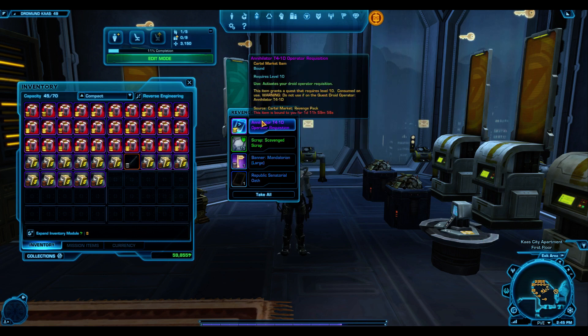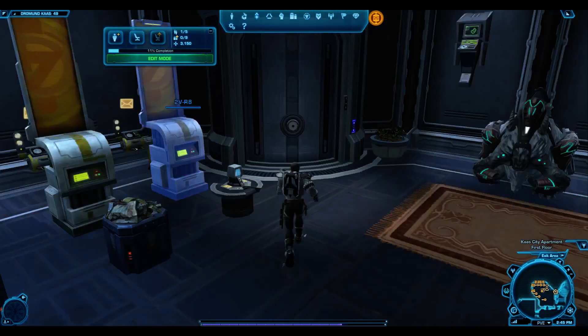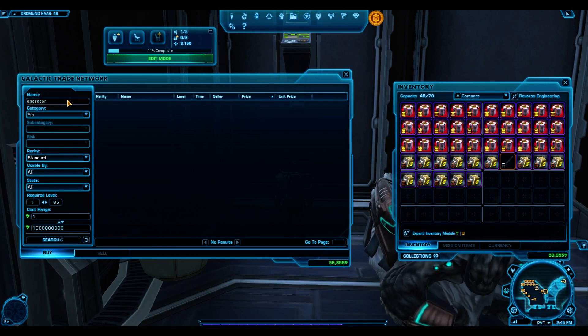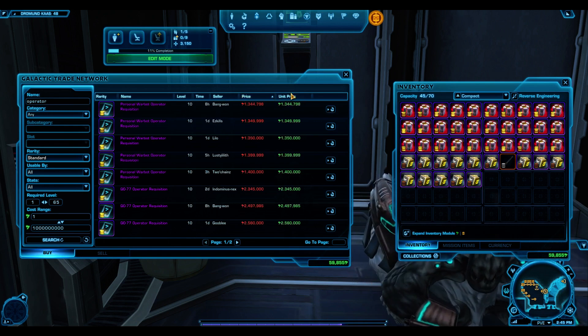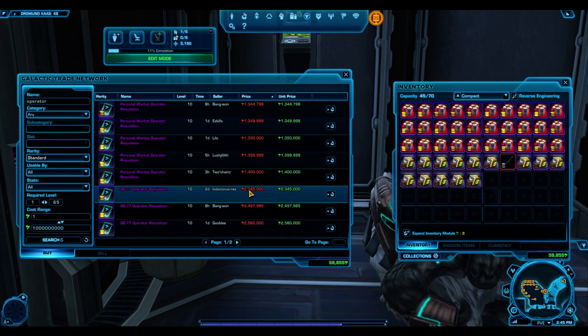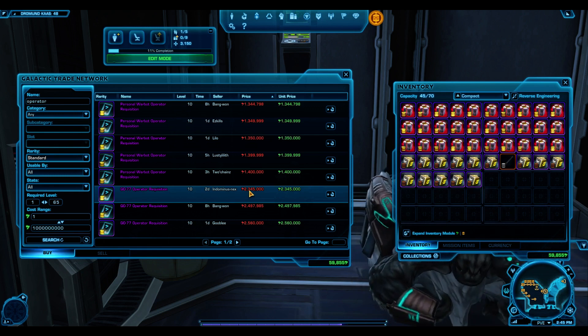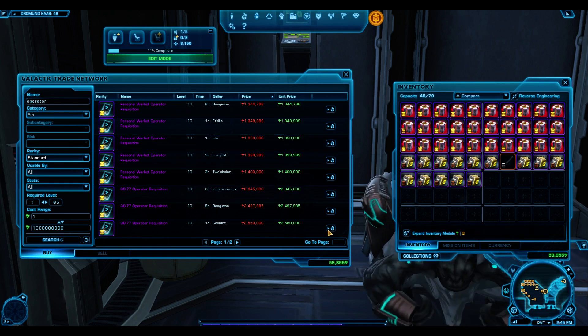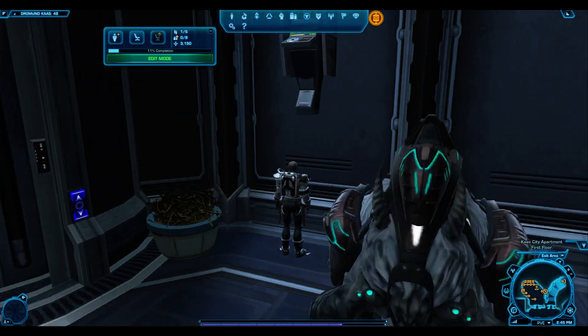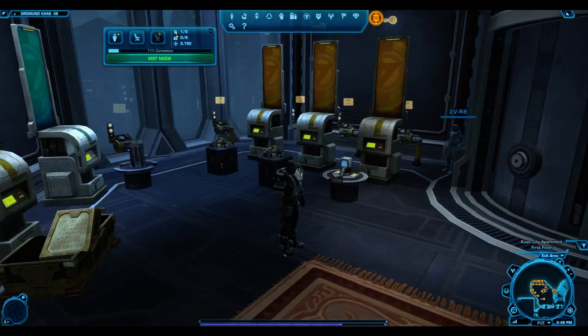At least we got a gold item — the Annihilator TD-1T4 1D Operator Requisition. I know for a fact this is going to drop super low on the GTN, probably selling for around 3 million credits. I'll show you — the Q077 Operator Requisition is now selling for 2.3 million credits. When the Visionary Alliance Pack came out I sold mine for 7 million credits right away, because people were willing to pay that to be one of the first to have it. I'm going to try to sell this quickly before the price drops.